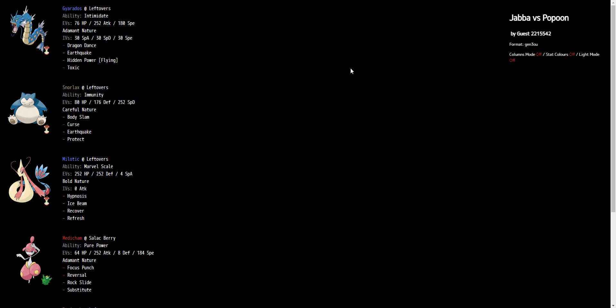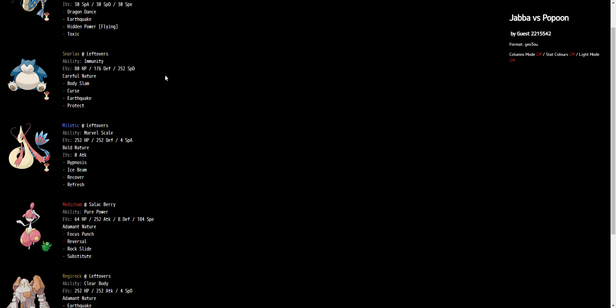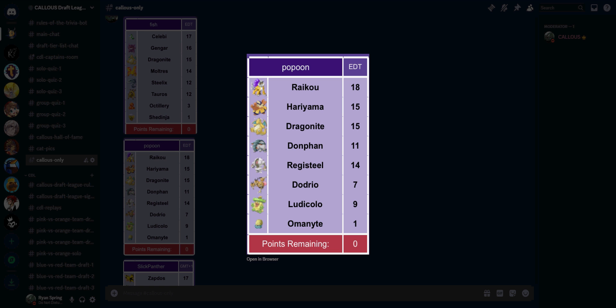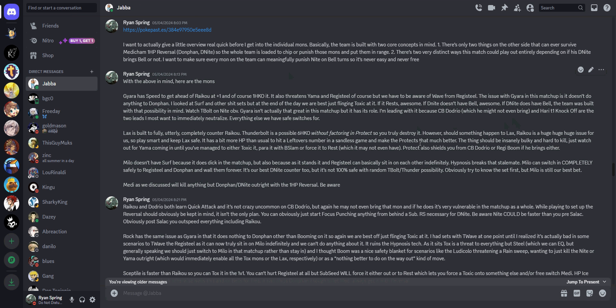Here is the team I ended up building. Honestly I don't fully remember why, which is why I pulled up the notes I took for Jabba in Discord, and we're going to go over that. Leading with Gyarados, a Curse Protect Body Slam Snorlax, Hypno Milotic, Reversal Salac Medicham, Regirock with some attacks plus Toxic, and Subseed Sceptile. I'm pretty detailed and thorough in my preparation process, so let's see what I had to say.